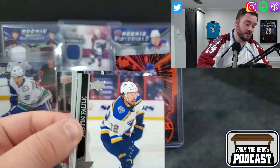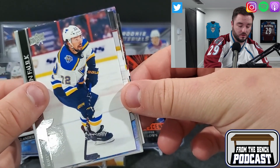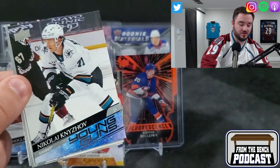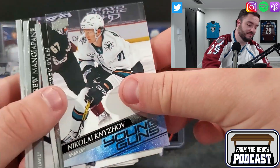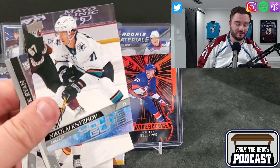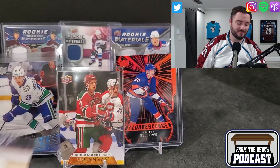So we got our last Young Gun - it is going to be a D-man. This looks like San Jose Shark colors. It is - it's Nikolai Kijnov. Nikolai Kijnov. That is the break.